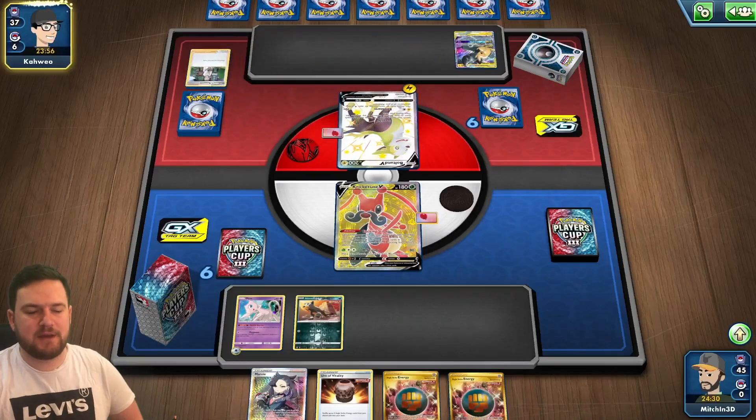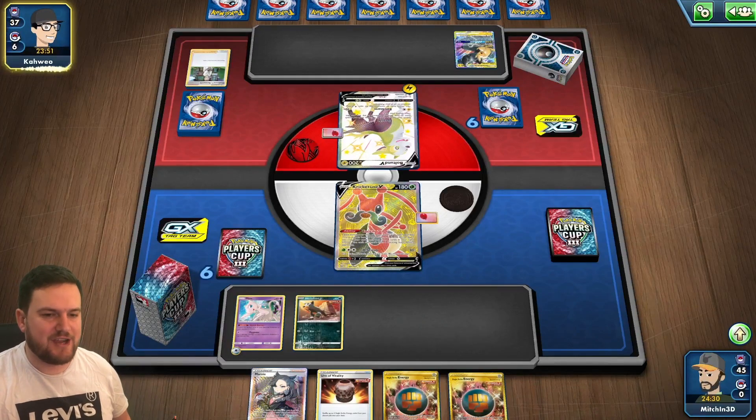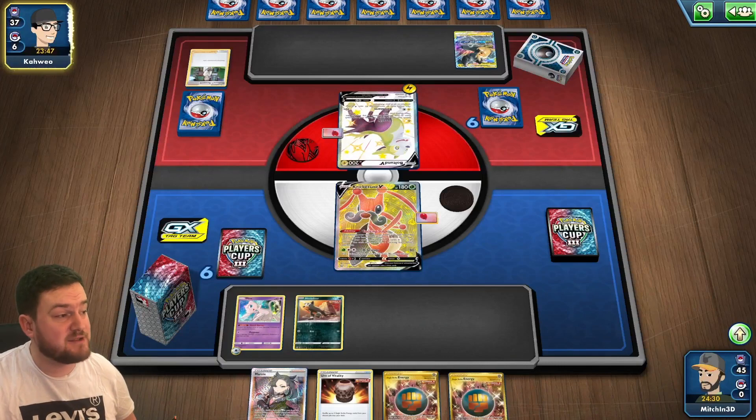Since we're playing against Pikachu and Zekrom, we are likely to be able to get some value out of our Stonjourner, so any attachments onto Stonjourner during this game are going to be at an absolute premium.